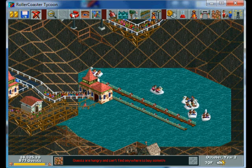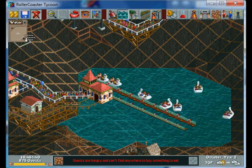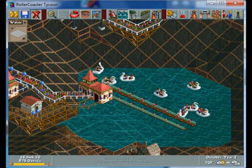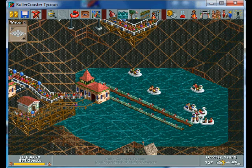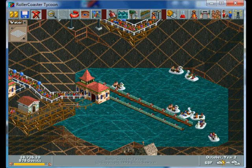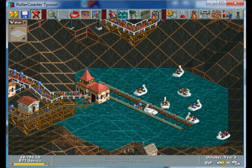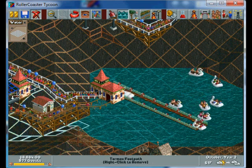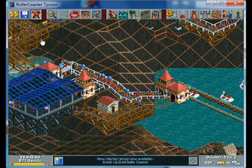I built swan paddle boats out here. This lake actually used to be a lot smaller, so I went into the water settings, increased it to five by five, and raised it up all over. People are kind of ridiculous — when you don't give them a closed path, I don't even know what they're doing. But that guy finally found the station platform. They really like to get their money's worth on the paddle boats — I'm curious to see what these people are thinking.